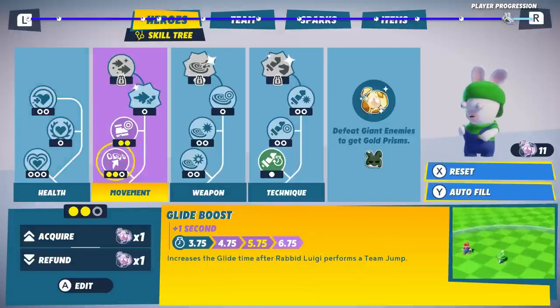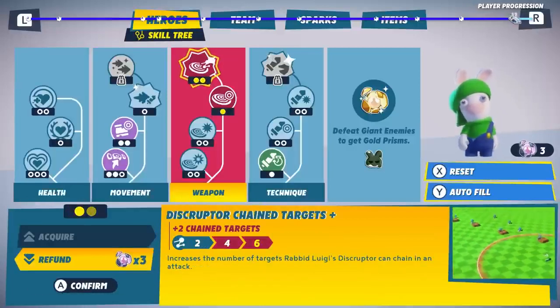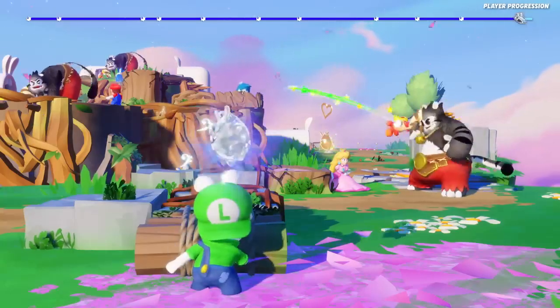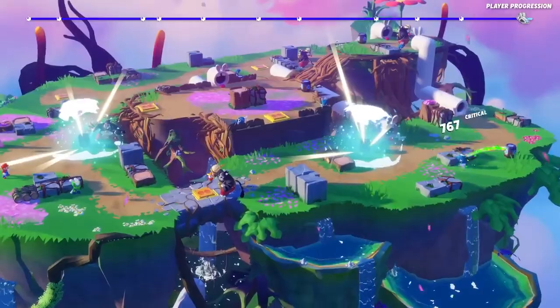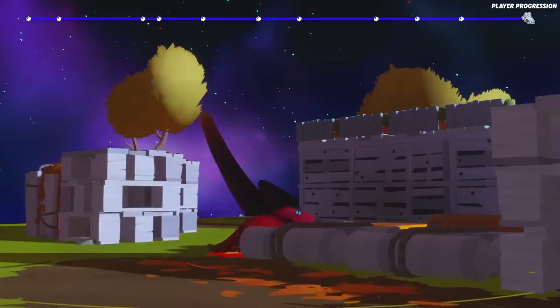Each hero has five specific skill trees for you to improve. For example, you can increase the number of targets that Rabid Luigi's Disruptor can chain and attack. Unlocking new abilities opens new possibilities of gameplay.